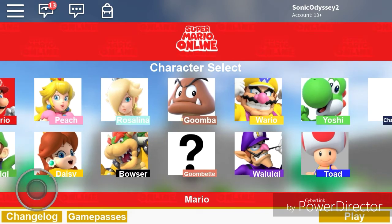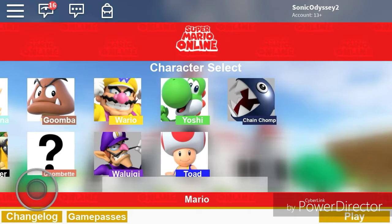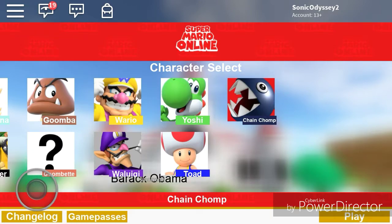Then, after you hit Play, go over here, then swipe over to the left, then go here to Super Mario Online, then hit Play again.